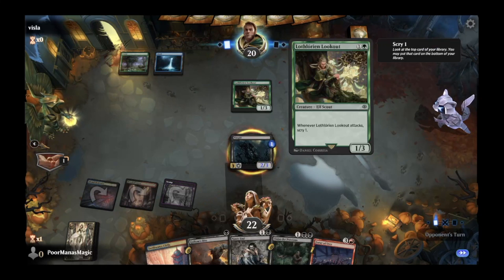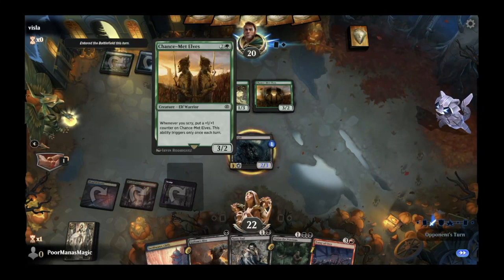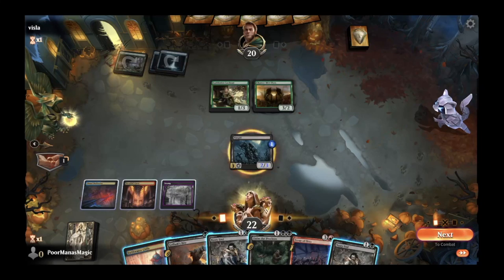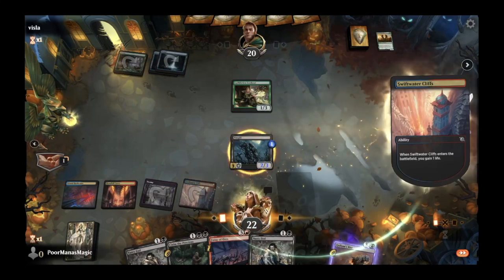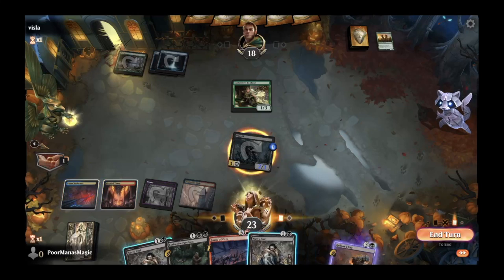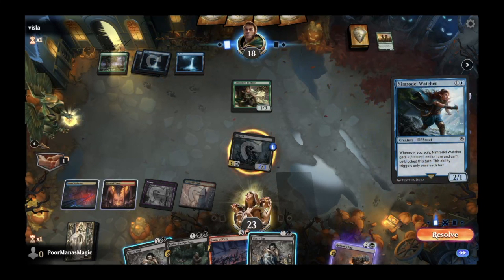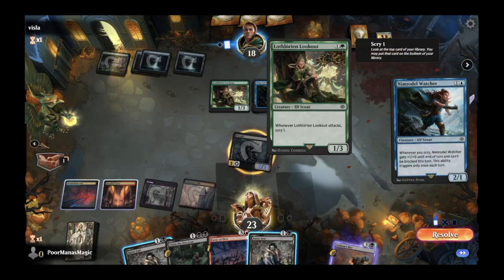Loflorian Lookout is a two-mana elf scout in green — whenever it attacks, scry one. Chance-Met Elves is a three-mana elf warrior — whenever you scry, put a plus one, plus one counter on it, though that ability only triggers once per turn. It's a two-toughness spell, so we'll go ahead and Golem's Bite it and play our Swiftwater Cliffs. We'll attack in with the Nazgul, then Nasty End at end of turn to try to find another creature. Nimrodel Watcher — whenever you scry, Nimrodel Watcher gets plus one, plus zero until end of turn and can't be blocked. That could be an issue next turn.